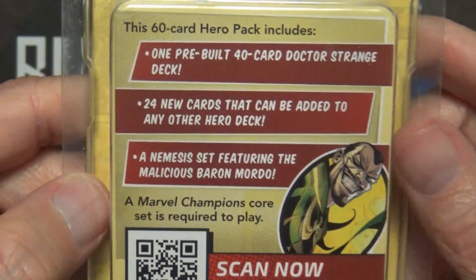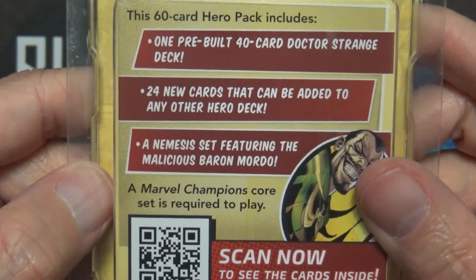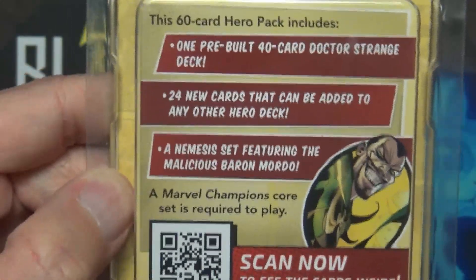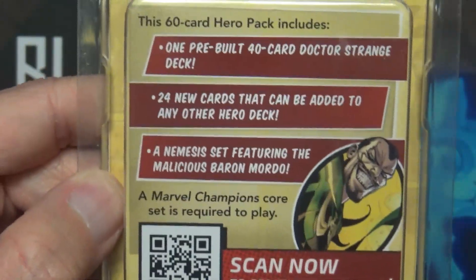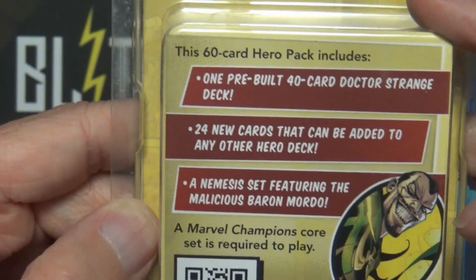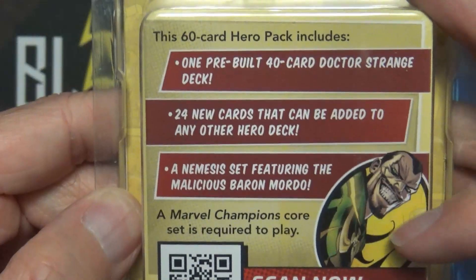On the back of the box, this pack is going to have 60 cards in it. It comes with a pre-built deck — I'll do a video of me playing against Rhino with the regular deck right off the bat. It's also going to have 24 new cards along with the nemesis for Dr. Strange, which will be Baron Mordo.